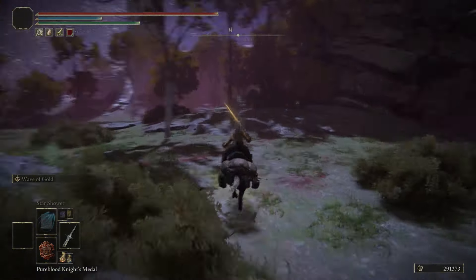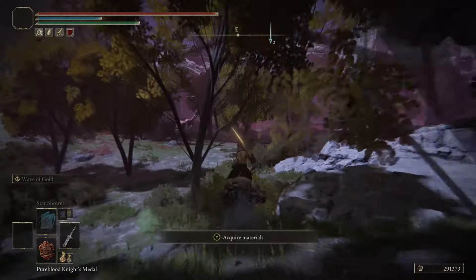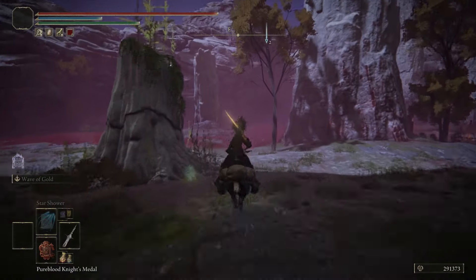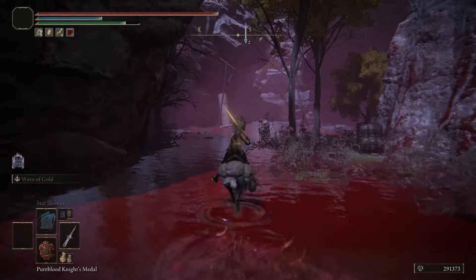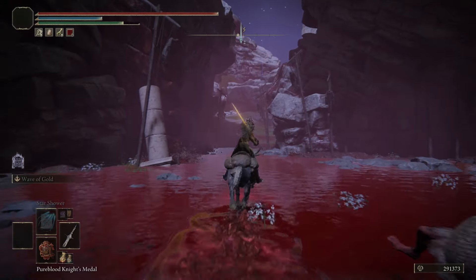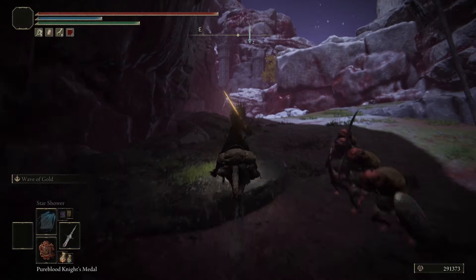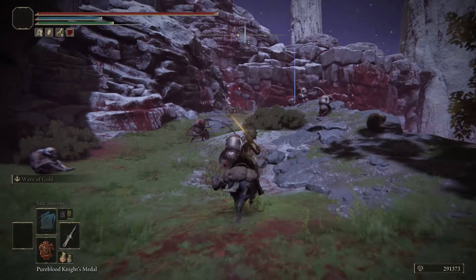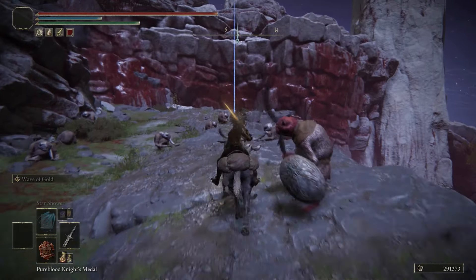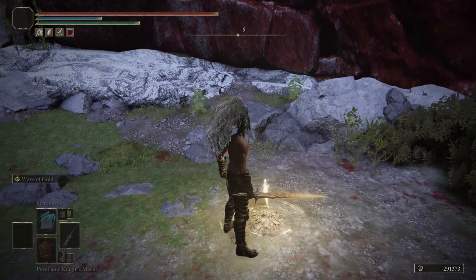Once you've picked up that grace, turn to your left, fall off this cliff, call on Torrent, and follow my path. When I come to the edge of the mountain I like to stay on the right because it doesn't spawn enemies. Once you break away you'll see a tree — run towards it, don't worry about the enemies. Run past the second tree, then a third tree, then you'll see a hill. Run up it and once you see the site of grace — called Palace Approach Ledge — instantly touch it and sit down because the enemies will hurt you.